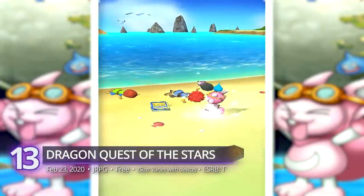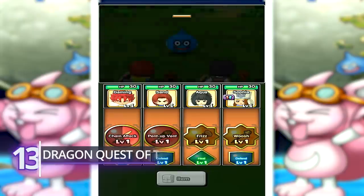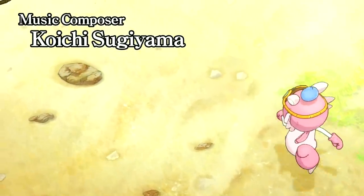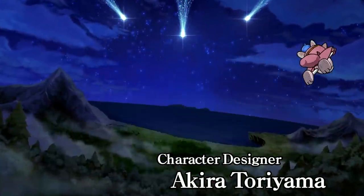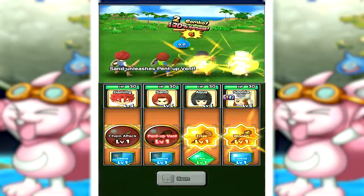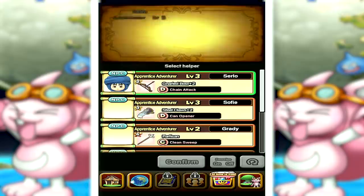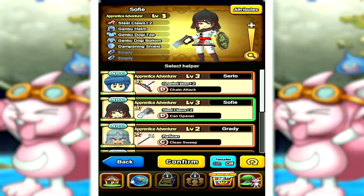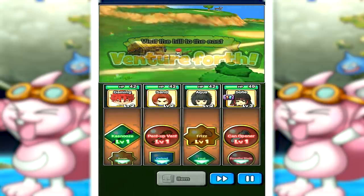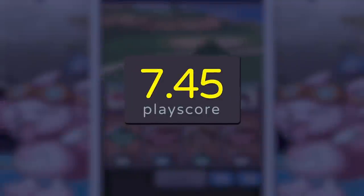#13. Dragon Quest of the Stars. A star-studded production made especially for mobile, Square Enix presents something that united the powers of Dragon Quest's own Yuji Horii and Koichi Sugiyama for direction and music, as well as Dragon Ball's Akira Toriyama for character design. It's a pretty high-quality title, and the fact that the game is free makes it a little unbelievable. On the other hand, it does have a fair bit of flaws — as in most mobile games, it has some pay-to-win elements. But for a price of absolutely nothing, it offers a pretty expansive open-world experience that earns a PlayScore of 7.45.